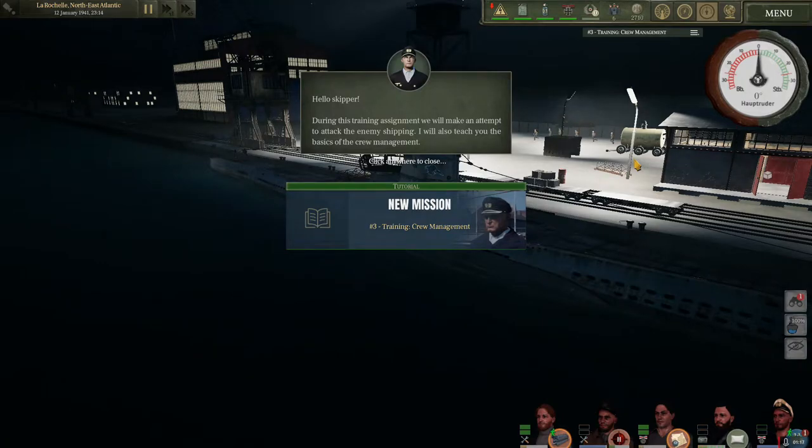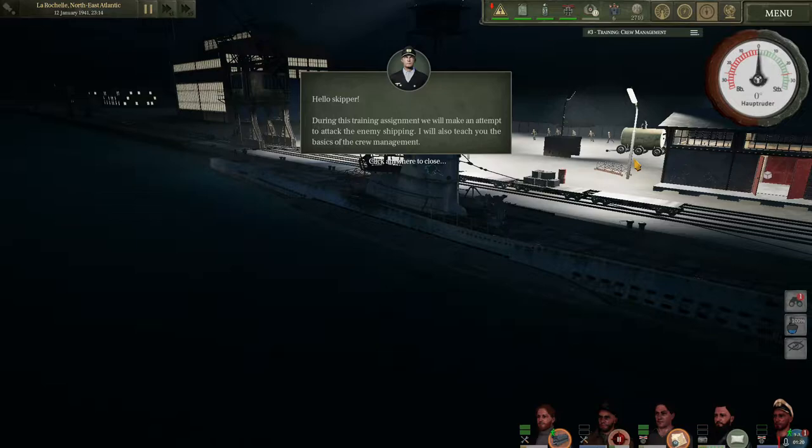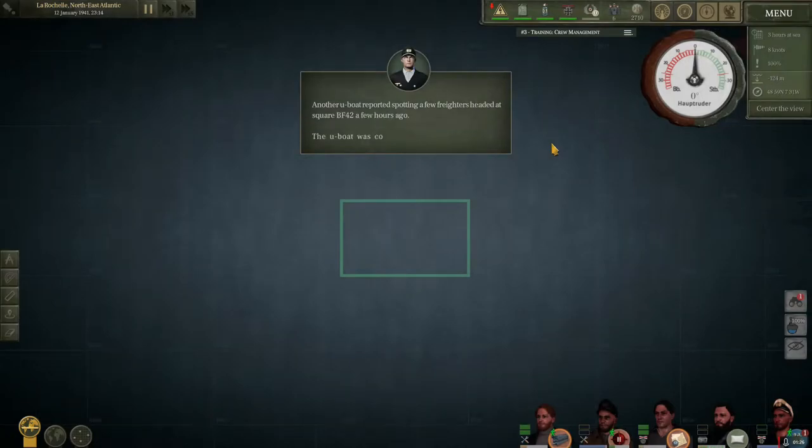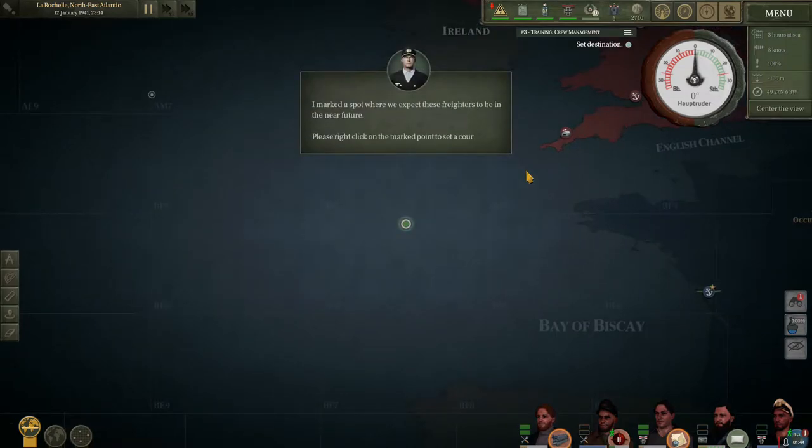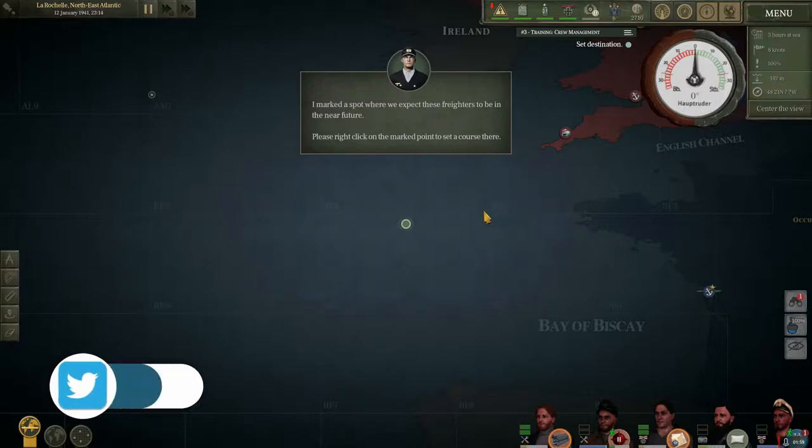During this training assignment we will make an attempt to attack enemy shipping, and I will teach you the basics of crew management. Another U-Boat reported spotting a few freighters headed to square BF42 a few hours ago. The U-Boat was coming back from a mine-laying assignment and wasn't armed to attack. I marked a spot where we expect those freighters to be — please right-click the marked point to set a course. I don't want to do this because in the last episode, letting the game run a path for us killed another U-Boat and damaged my boat, but unfortunately we have to click it to advance.